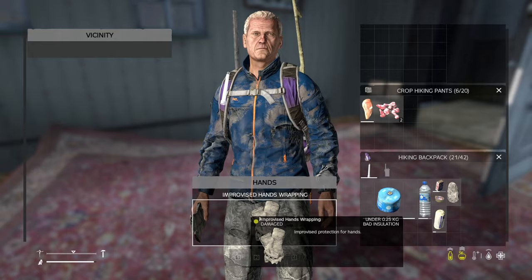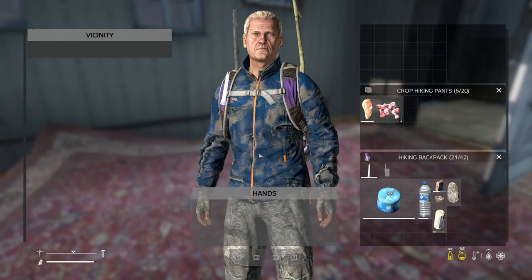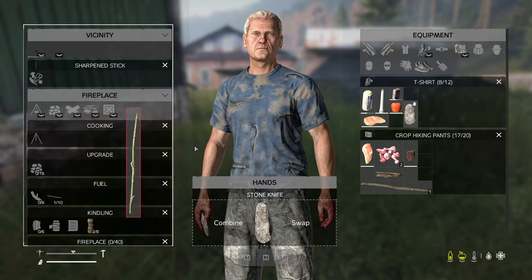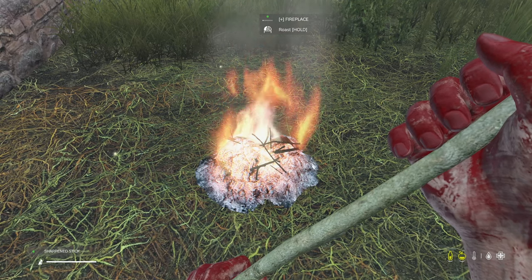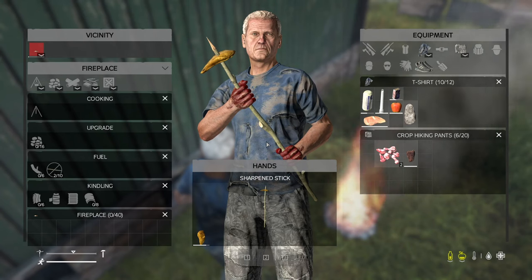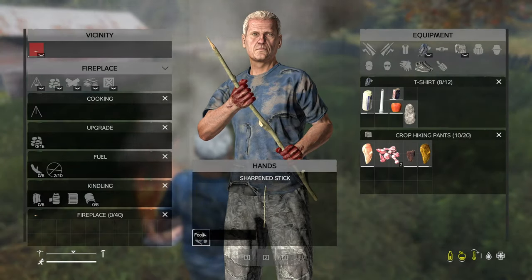If you mess this up, charcoal pills are required to cure you. Lastly, to cook: approach another bush, cut off a long stick, combine it with your knife, and then add the meat. Light your fire, wait for the ashy base to appear, and then press cook. Once cooked, replace the meat immediately when it turns brown, or else it will burn and make you ill.